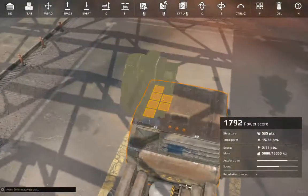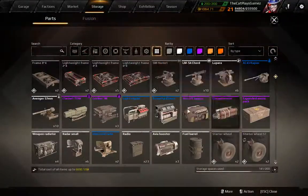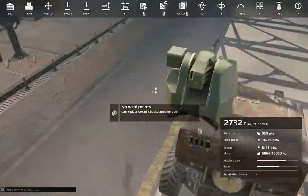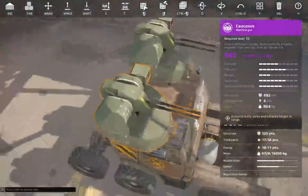For weapons, you want to start with two weapons up top — for example a Coccyx, or something like an autocannon. You want to mount them as far to the right as possible, so only at the edge. With the larger ones I mount them not to the middle.